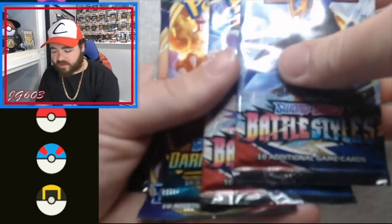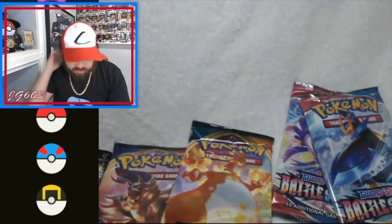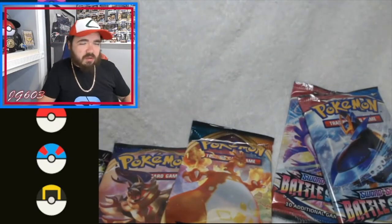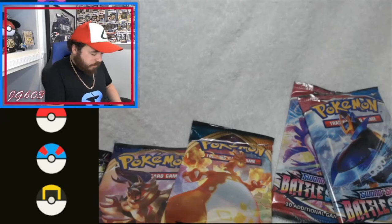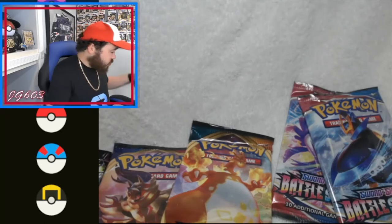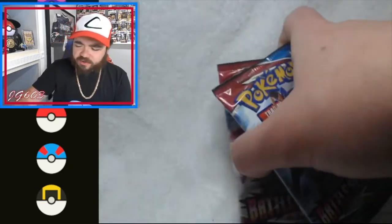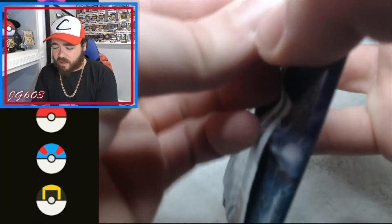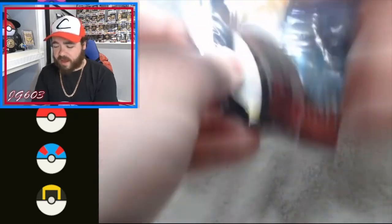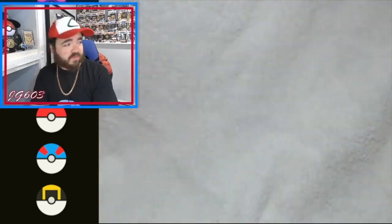Alright, we've got two Battle Styles, Darkness Ablaze, Sword and Shield, and Celestial Storm — same as the other tin. Interesting — I've opened a few of these tins and pulled Guardians Rising out of the final pack, also Celestial Storm, and I think there was one more. But of course we're gonna start with both Battle Styles and rip that bad boy right open.